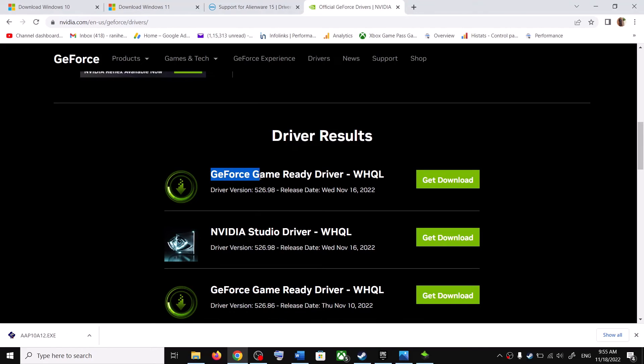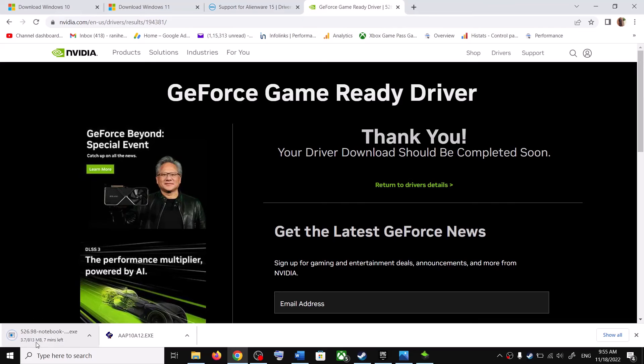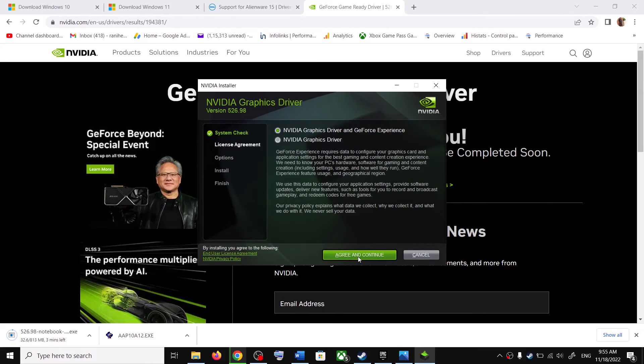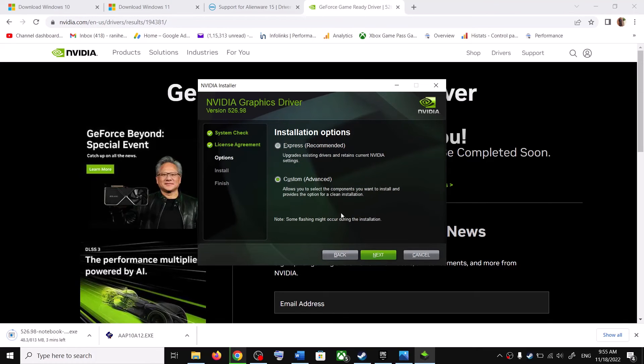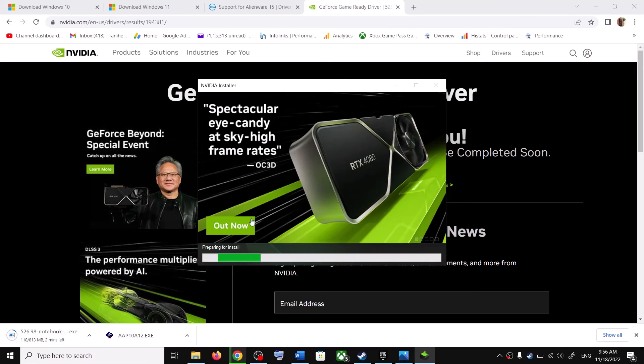You can see the latest GeForce Game Ready Driver. The driver version is 526.98 right now — whichever is latest, click Get Download, then click Download Now. Once the download is complete, run the exe file, click Agree and Continue, check the box for Custom, click Next, then check Perform a Clean Installation. Click Next and let the installation complete. Once done, restart your computer.